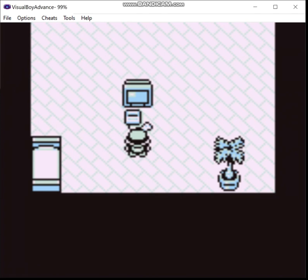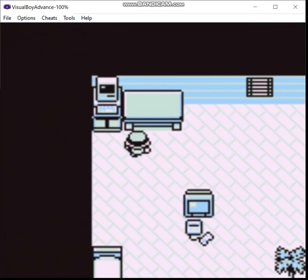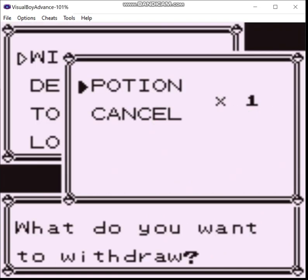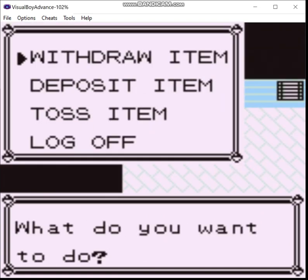We start off in our room. First of all, I want to show you something — see this? I'm holding down B. Yeah, it adds running shoes. So first things first, let's get our obligatory Potion and go downstairs.